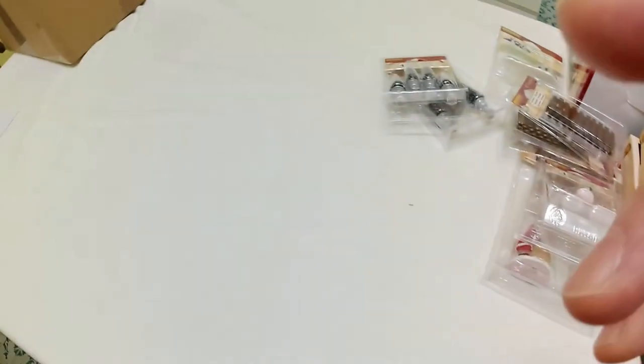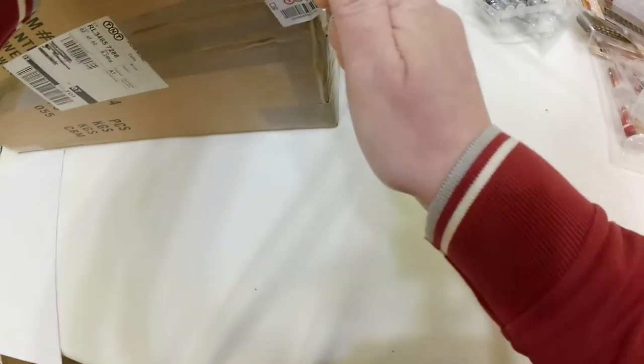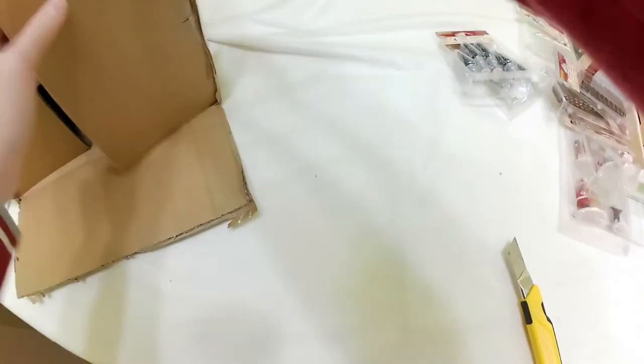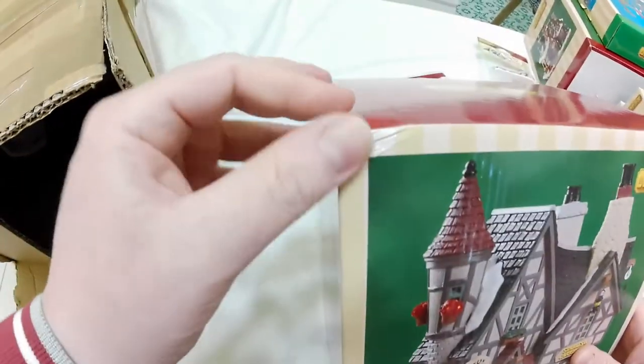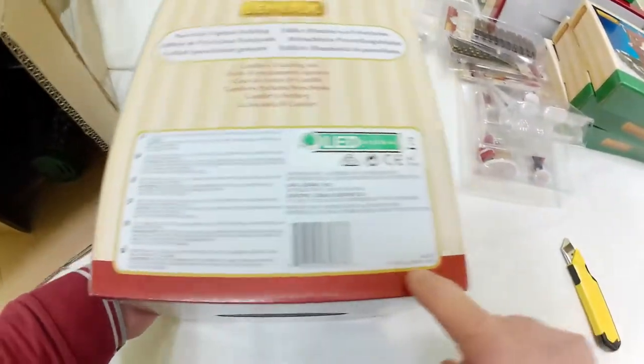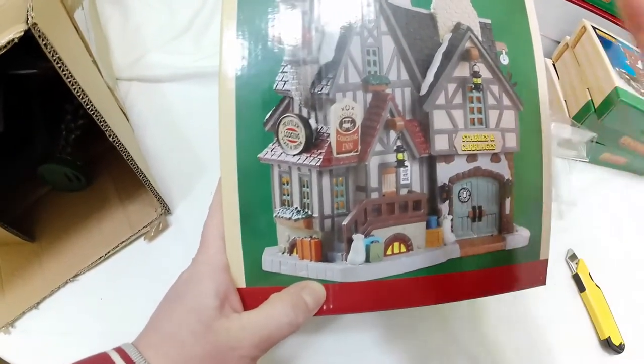Let's continue with the second box. I think there will be some more buildings inside — yes, now I'm remembering what I bought. I did buy more buildings than usual this year, but I needed to progress my village. New building — oops, a little damage here — but this is from the 2018 collection. It is a coaching inn, very beautiful, very well built and designed, with snow on top of the roof.